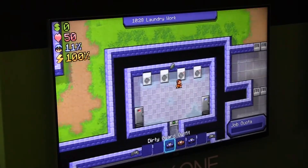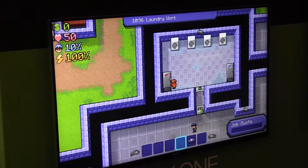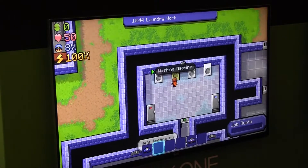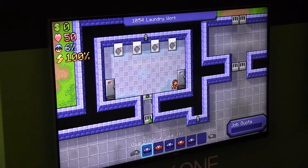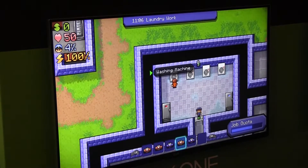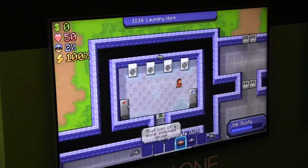So I'm just basically washing clothes now. There are going to be a lot more different jobs in the full game as well — there's a woodwork job where you can make chairs, and there's a classic license plate printing job in the metalwork section. My job quota was filling up in the bottom corner there; if I don't do my job properly I will get sacked. The guards are not very forgiving.